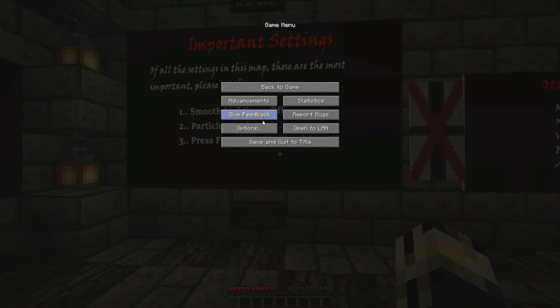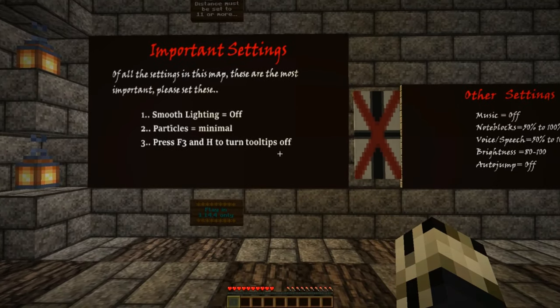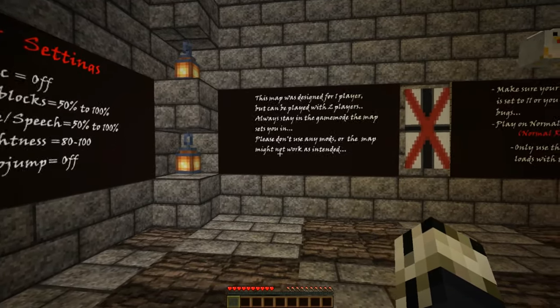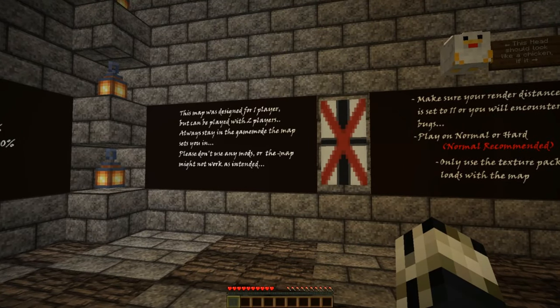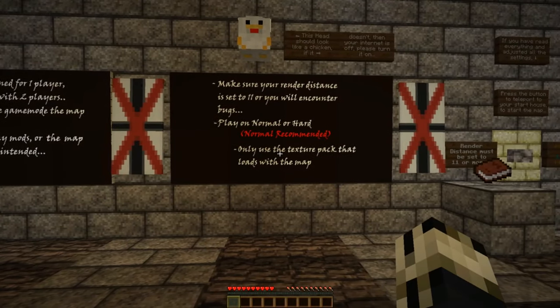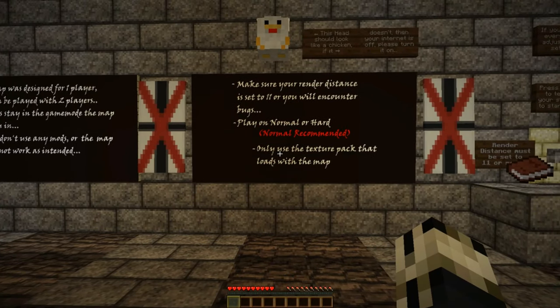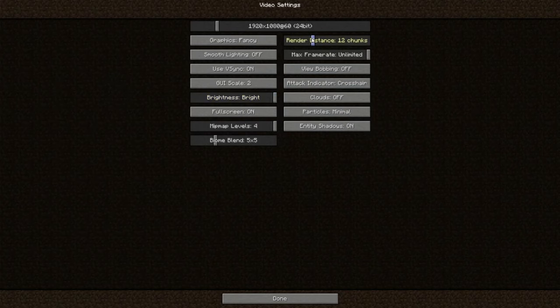Important settings: smooth lighting off — I believe I have that set. Tooltips turned off, yep. I believe I've got all this set up. The map is designed for one player; however, you can do it with two, though that doesn't mean you should. The render distance is set to 11 at least. Let's just set it to 11, just to make me feel better.